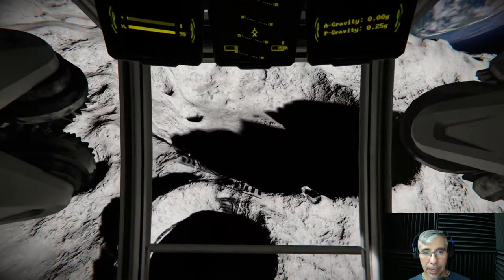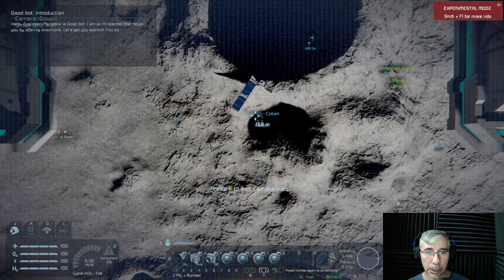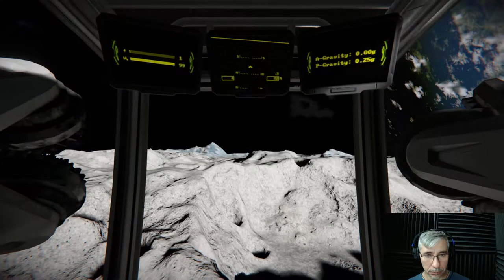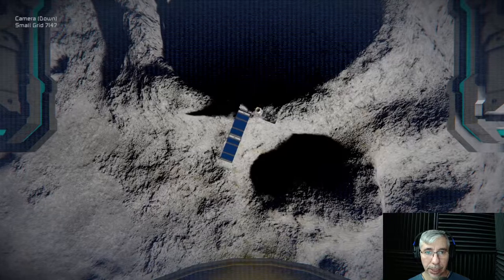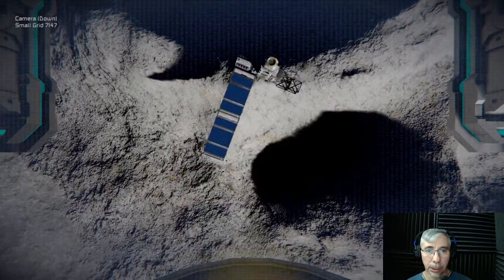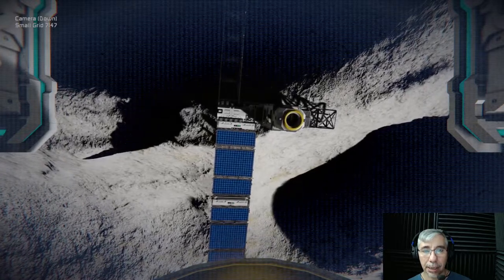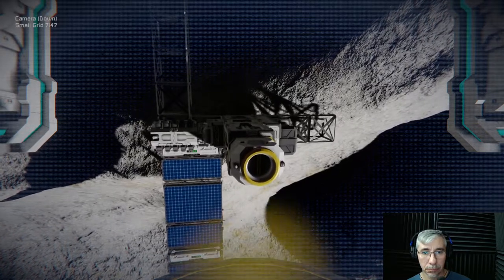That's my base right there. Now I apply the flight assist again and we have to land. I have a camera — right there, we have to land close to those panels and the connector you can see there. Also, if you like to play Space Engineers more like a simulation, you won't use the third-person view, so I place cameras in my ship to see what I'm doing.